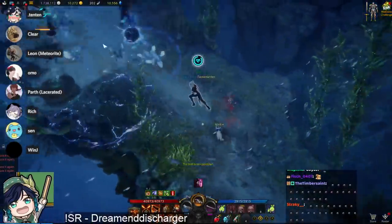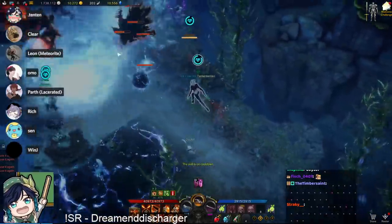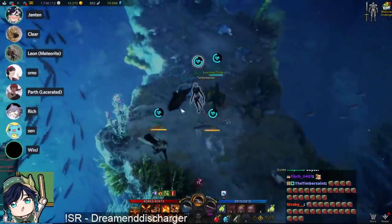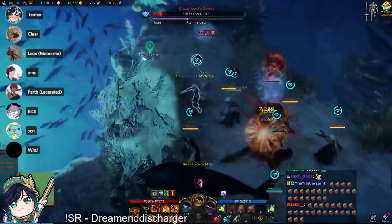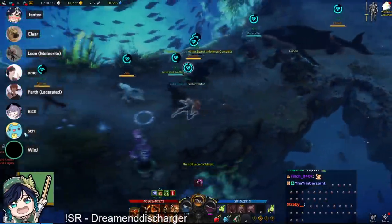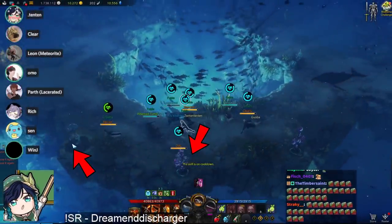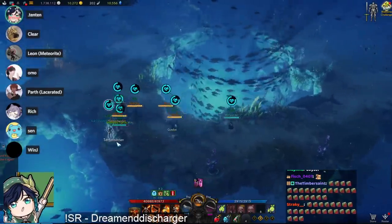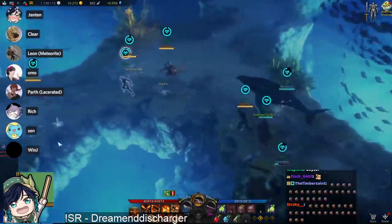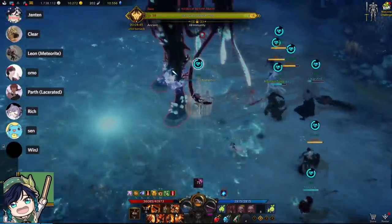Moving on to the second boss, you'll be back in your regular characters. The most important thing to talk about is the oxygen bar above you. From here on, you'll get introduced to the oxygen mechanics that will be present in the next two Abyss Dungeons as well. Oxygen is slowly consumed over time while you're underwater, and you refill it by going to an air bubble or a flower. Only one person can consume a flower at a time, and it does respawn a couple of seconds later. Make sure your oxygen does not run out, because you'll start taking a massive amount of damage.